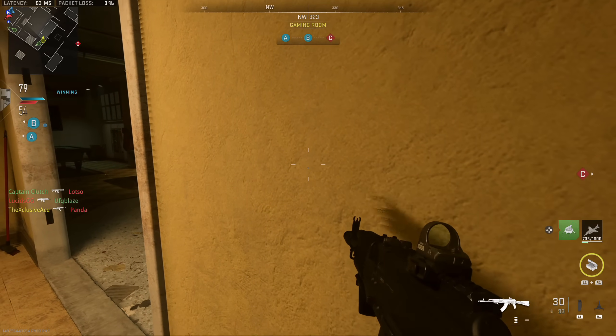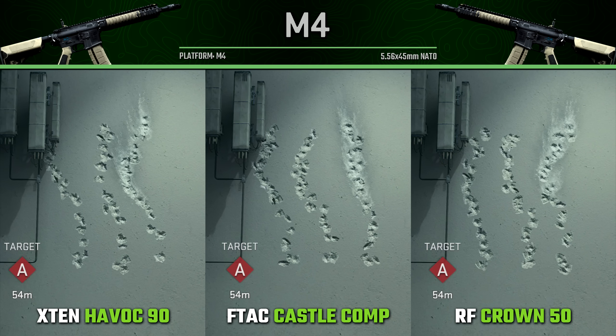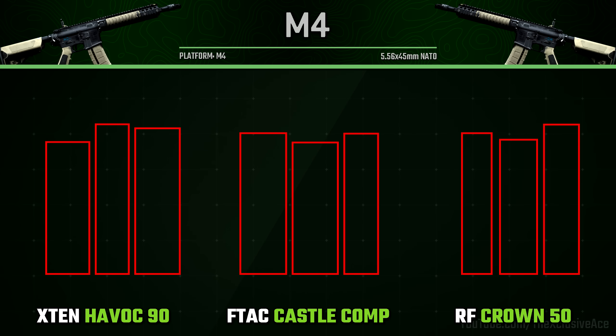Keep in mind there's always going to be at least a little bit of randomness with recoil — it's not like you get literally the exact same plot every single time. Looking at the recoil comparisons, they do look very similar, however if you take a really close look you might see some different trends. To be a little more scientific, what I did is draw a red box around each of the recoil plots that maps out the total vertical as well as horizontal magnitude. With everything equalized, when it comes to the Havoc 90 and the Castle Comp they seem pretty comparable — on average they seem to be about the same — whereas the RF Crown 50 definitely seems to have a lot less horizontal recoil on average compared to the others.